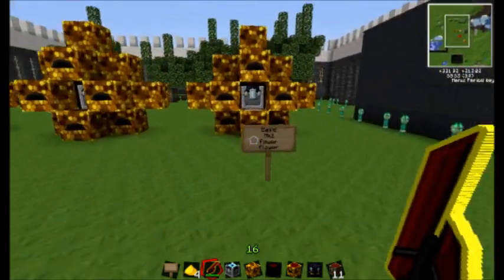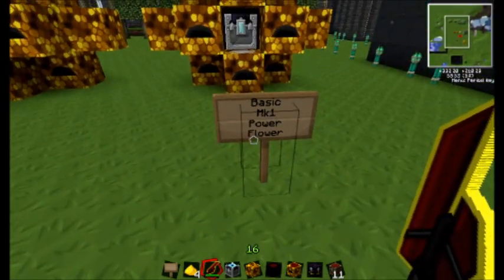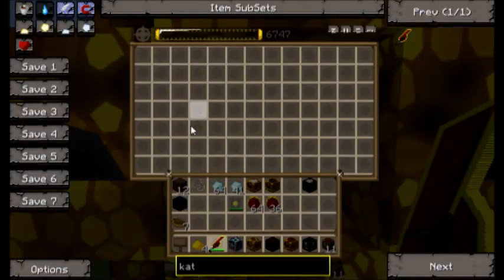So let's go ahead and start over here at the basic Mark 1 Power Flower. I'll give you guys its usage. This one's pretty slow, but you'll pump out diamonds no problem.